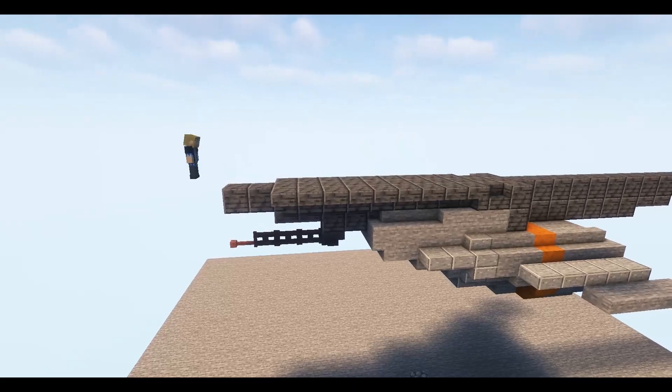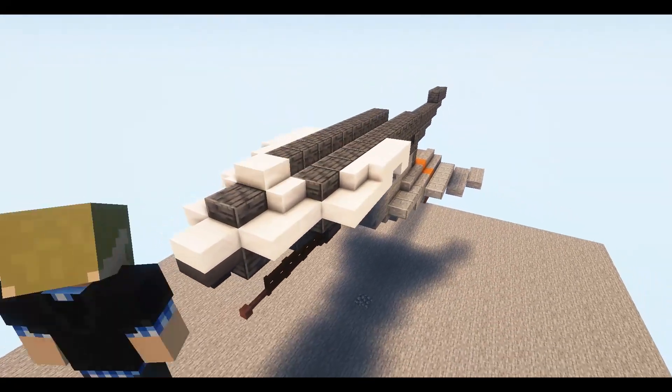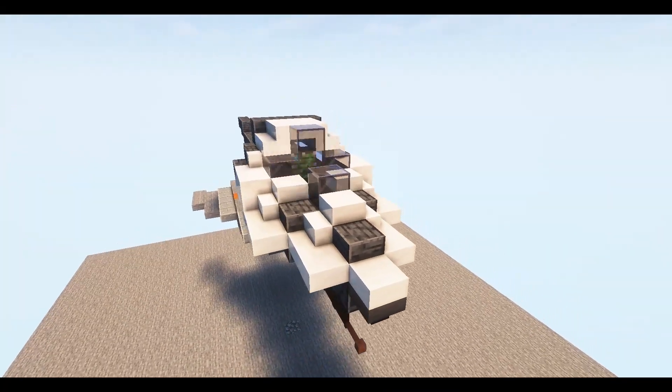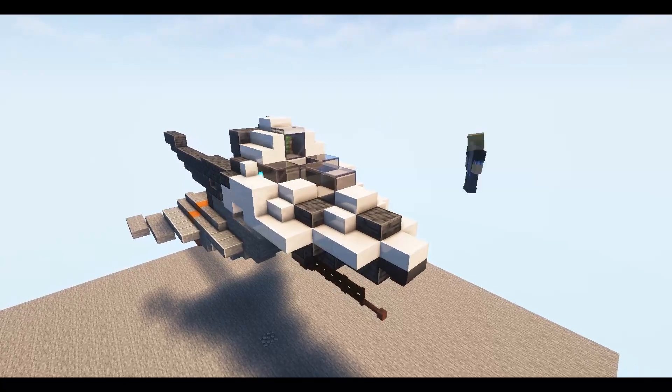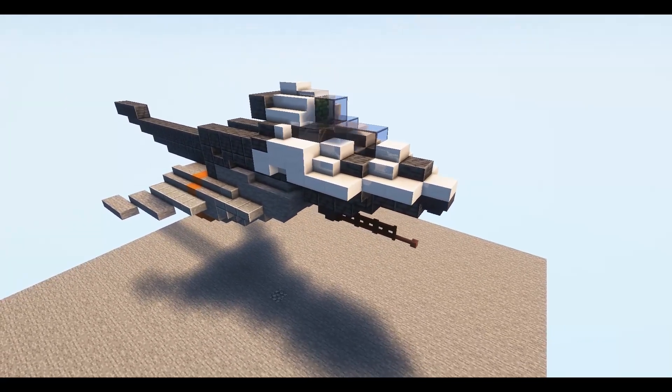Followed immediately by the front turret and the cockpit. I obsessed over the cockpit for quite a while because I wanted it to have some functionality — so it can be opened, you can sit in it, and from the inside you can close it. It's actually really cozy in there.